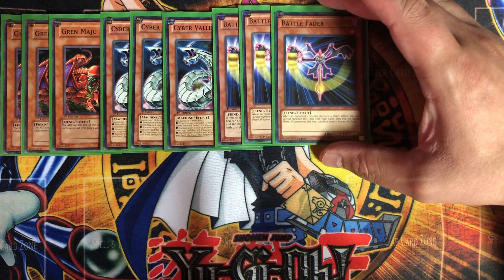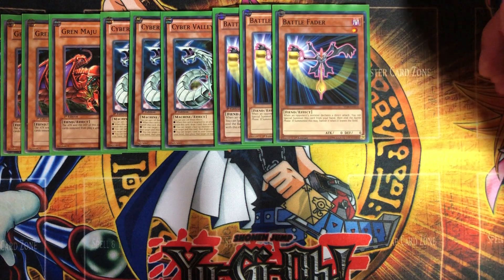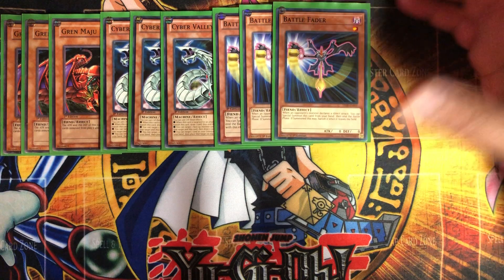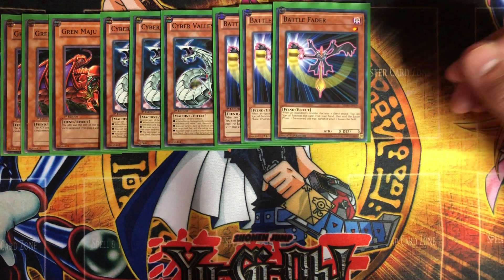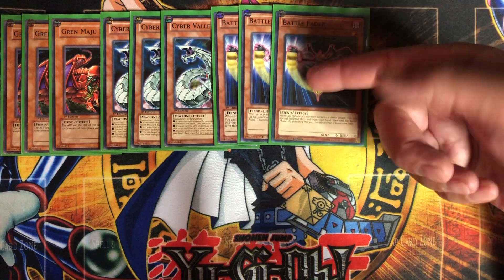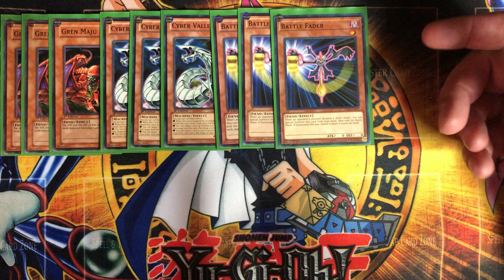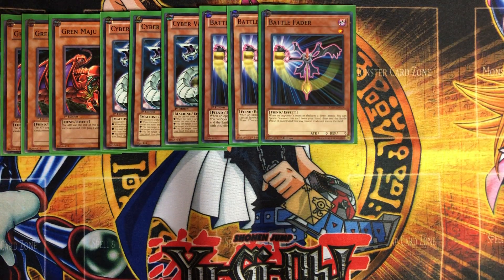Another card that also banishes itself but could also serve as fodder for your Cyber Valley is Battle Fader. You could stop your opponent's attack and then next turn summon your Cyber Valley, banish the two, and draw two cards. Otherwise you can just keep yourself alive, and Battle Fader himself gets banished when he leaves the field — just another way to banish cards.